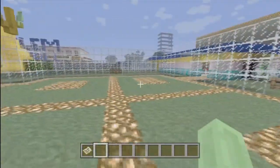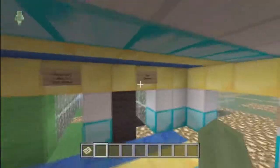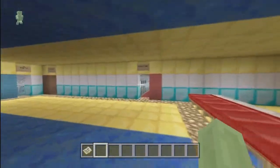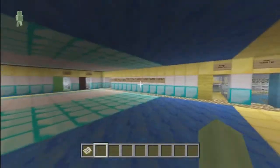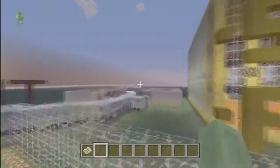I might put it up for download sometime soon when I finish it. So first, here's where you're supposed to spawn. If you don't spawn there, there's fence gates and stuff to get in. As you can see, there's a lot of mini games with different color wool showing you the paths and stuff.